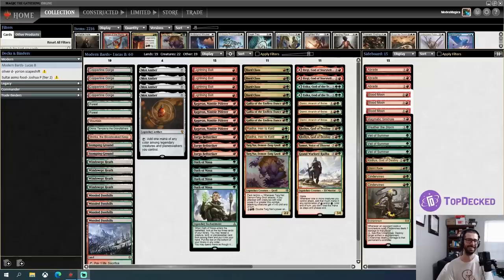Sometimes I get a decklist and I'm like, oh I don't know one of the cards in there, but this is a decklist where I had to read basically all of the cards. Hello folks, Phil Gallagher of Three Been You, here for another Modern video. Today we are playing yet another monstrosity by Lucas B, who put together that red-white Delver deck we played about two weeks ago. Today we're playing a Modern deck built around Bard Class.